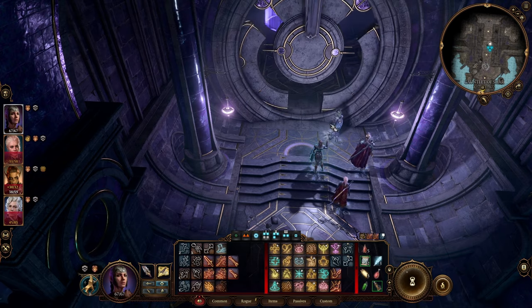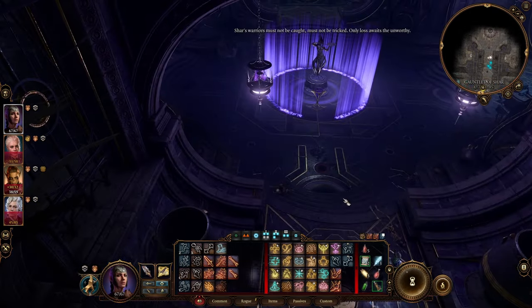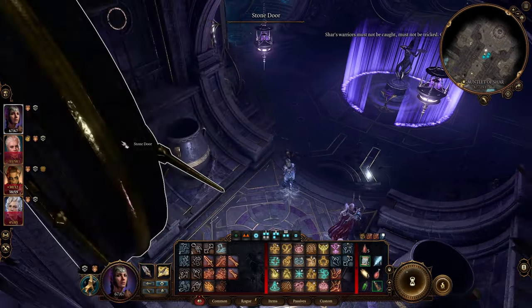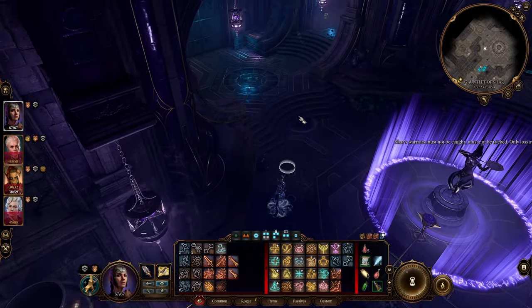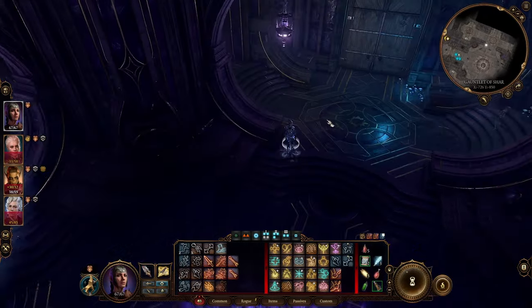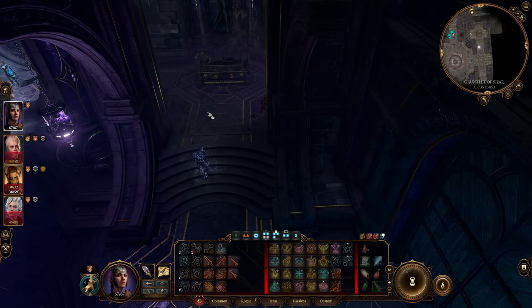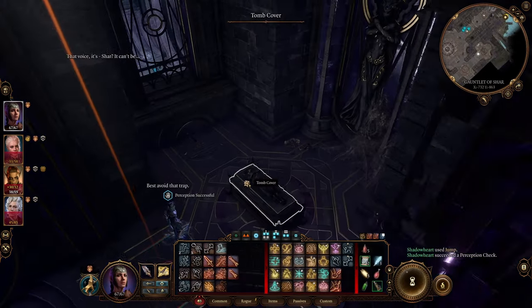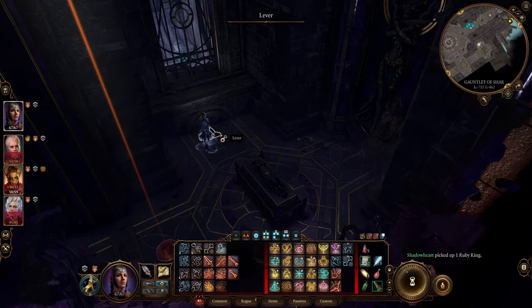On the lower floor, continue north until you enter a room with a statue and a blue ring around it. This is another puzzle, and to solve this one you'll need to avoid some traps by jumping into the four small rooms located off the west and east wings. The doors leading further west or east from the main room have some minor valuables you can plunder as well. Once in each of these smaller rooms, use the lever to lower lanterns around the room, then click on each lantern to extinguish the light source.